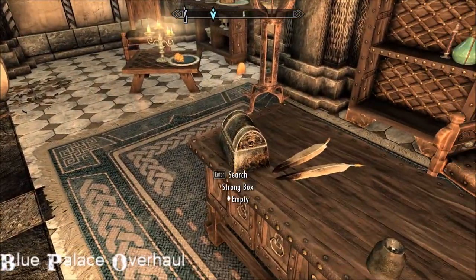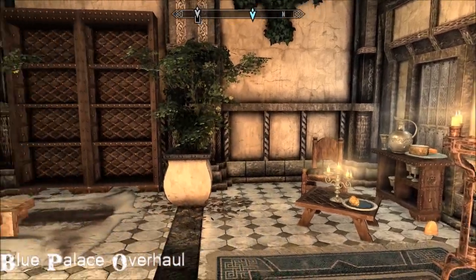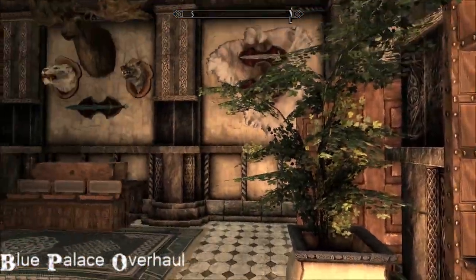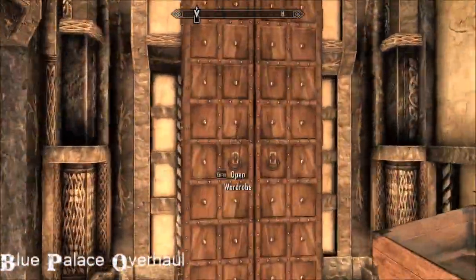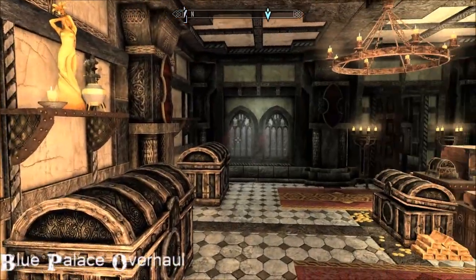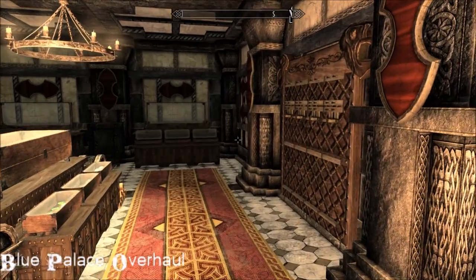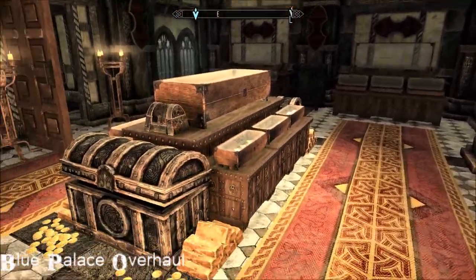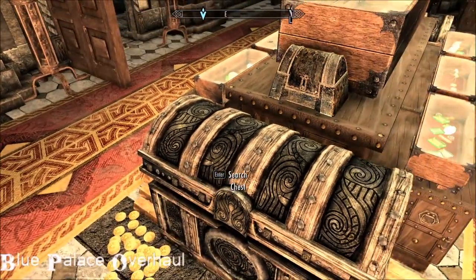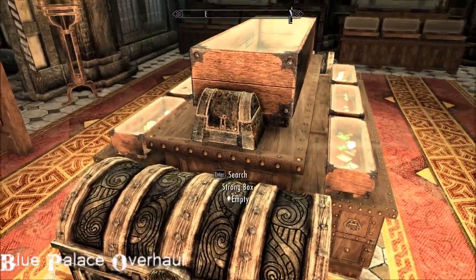In this strong box here you'll find a key and 500 gold. And that key - check this out - opens a secret treasure room with weapon racks and plaques, more display cases, money. The ingots are steel but the gold isn't. Oh, 10,000 gold in my chest!